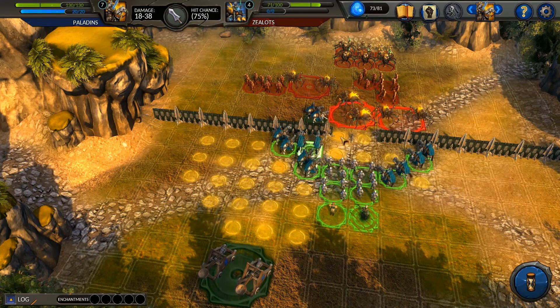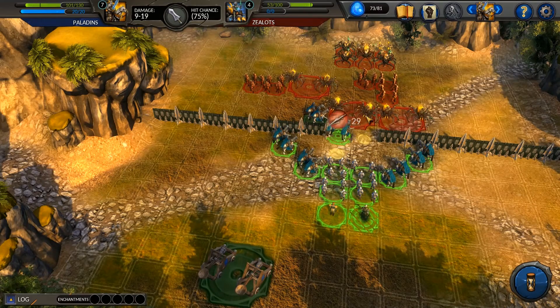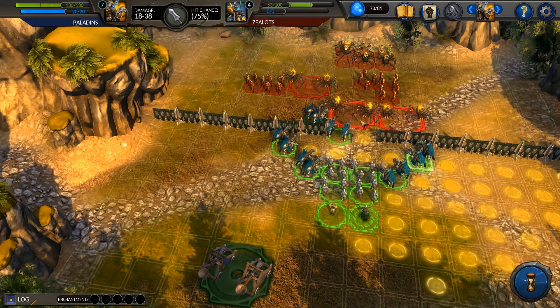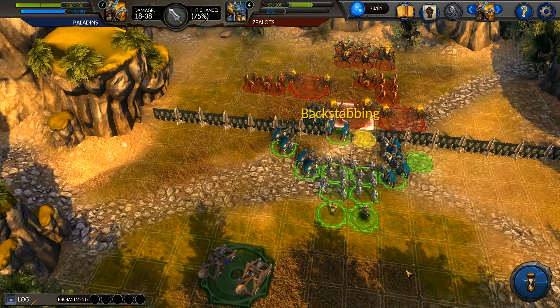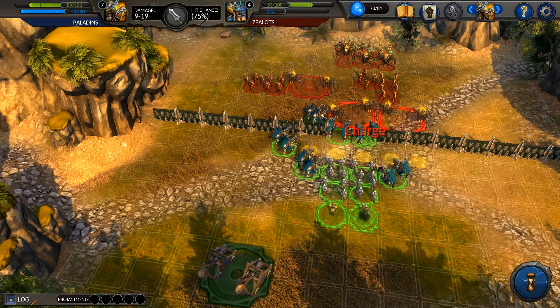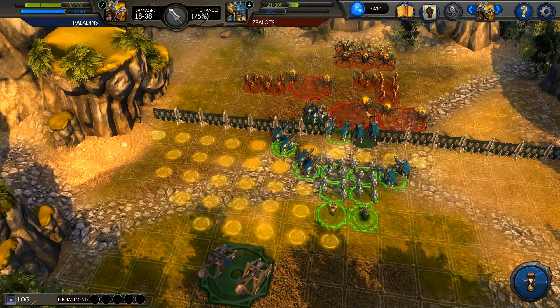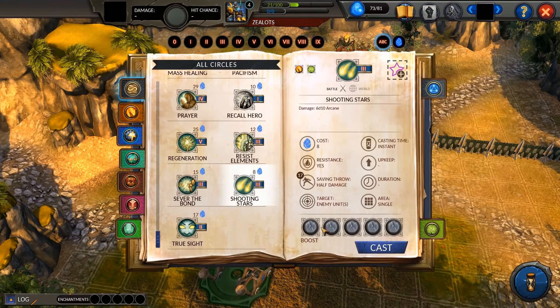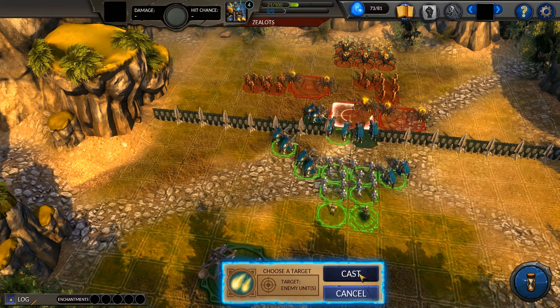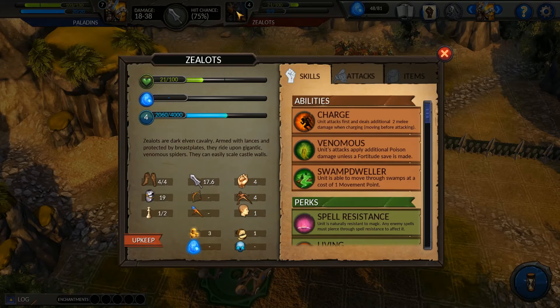I'm moving the cavalry in because it'll be quicker to get them out of the way. My luck needs to turn around, I'll tell you that. I'm trying to polish them off and get them out of the way. They've got spell resistance, so that was just kind of bad luck too.